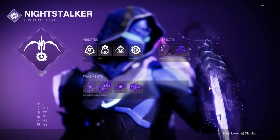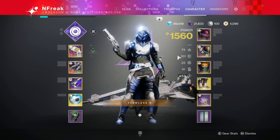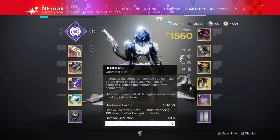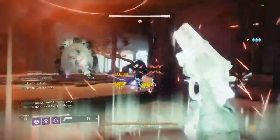Moving on to the armor: the goal here is to maximize survivability so you can run in there mindlessly and get your runs done fast. This season gave resilience a massive buff - max it out if you can for 40% damage resistance. Nothing else here really matters to this build.